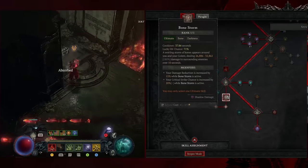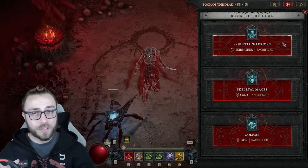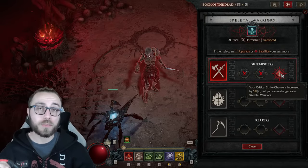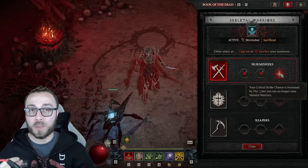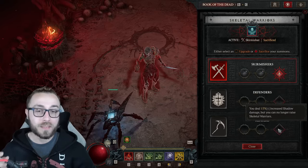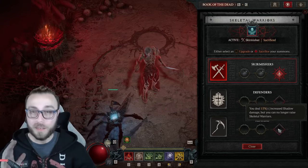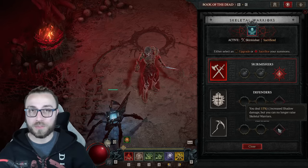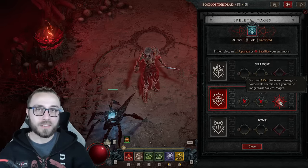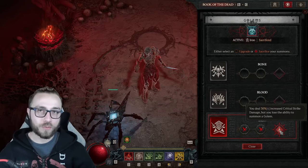Pretty standard — maxing out Standalone, maxing out Memento Mori, then Bonestorm into Shadow Blight. The Sacrifices in the Book of the Dead look a little interesting and depend on your actual gear. I currently need the crit strike chance to reach 100%. If you get there from stats on your offhand or have an insane amount of dex, you'd absolutely sacrifice Reapers for that 15% damage multiplier. Sacrificing Cold Mages for the 15% vulnerability boost, and Iron Golem for the 30% critical strike damage boost.